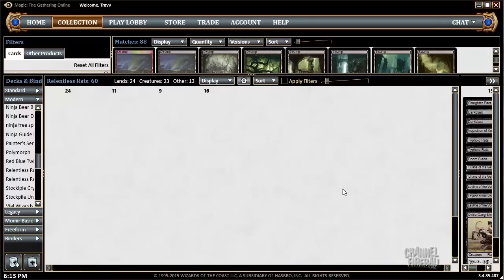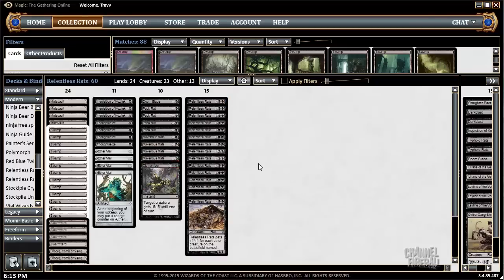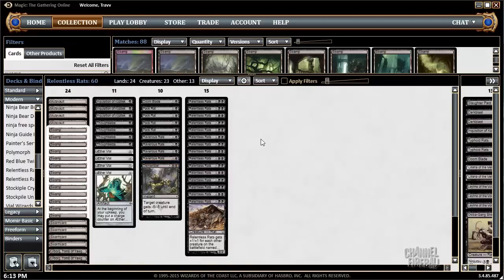This is the build — it's just Relentless Rats on a curve. Take a Relentless Rats deck, give it things to do turn 1, turn 2, turn 4, turn 5. Some ways to alleviate flood, some disruptive elements, some other options. And what we have — you will see in the games — is a competitive deck.